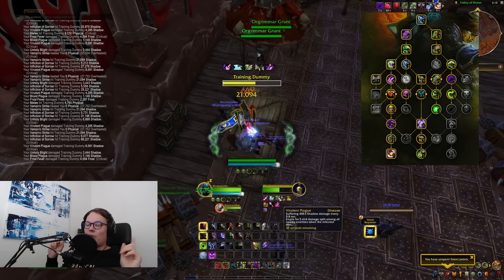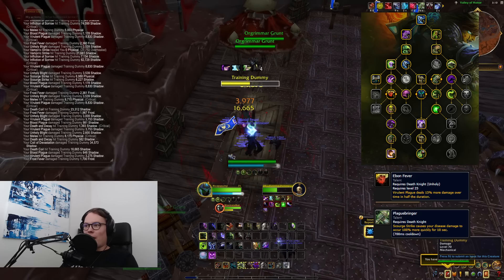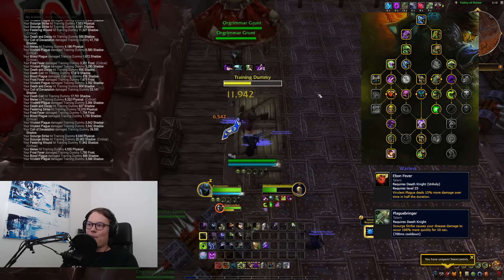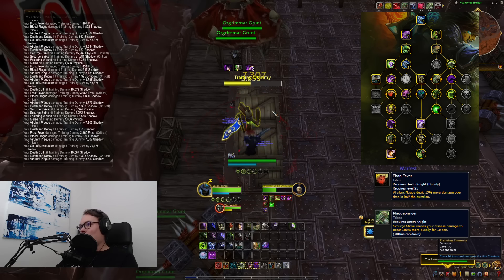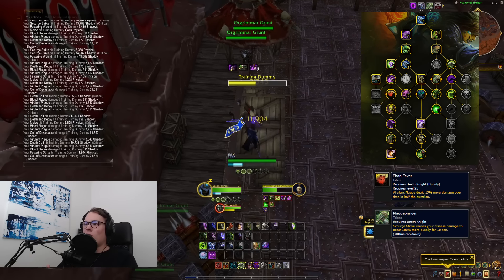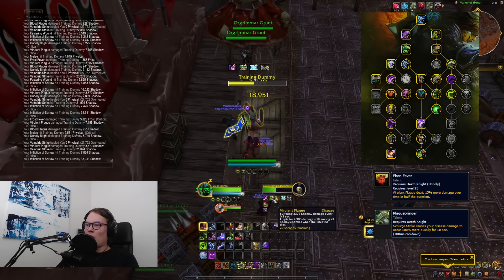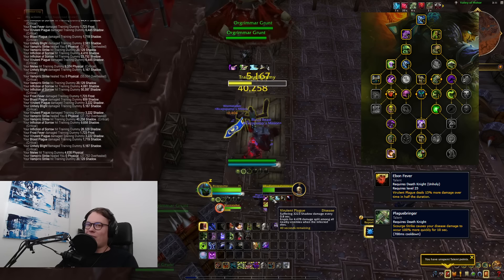The build I'm running picks up both Ebon Fever and Plaguebringer. Ebon Fever is quite interesting because it means your dot deals 50% more damage in half the duration, but that actually increases the value of the three-second extension window. Three seconds worth of Virulent Plague with Ebon Fever going is much more than three seconds without it. So you apply your dot, use Unholy Blight to stack up the full pandemic window, and then start spamming Scourge Strike — you can stack it up to 40 seconds. Every single Scourge Strike deals insane damage with Plaguebringer going too, and then you exit your window, get a lucky proc, and just get insane crits.